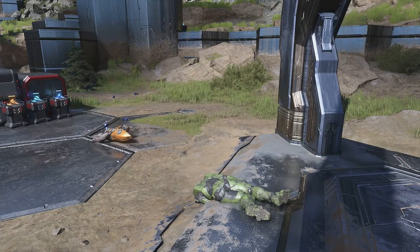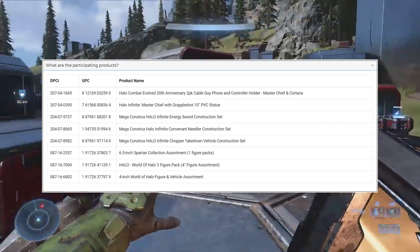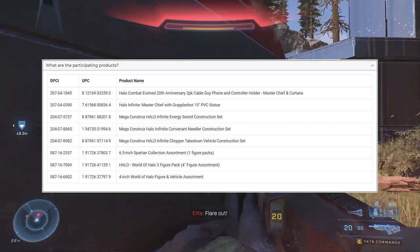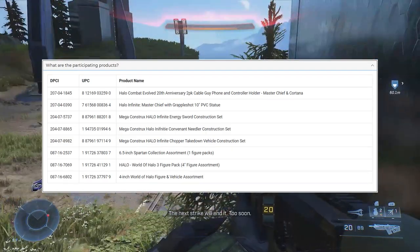The first thing you need to do is purchase one of six items from Target. The six items are listed here. Make sure you go off of the SKU because the description will point you in the right direction, but the SKU is how you'll know if you got the right item.